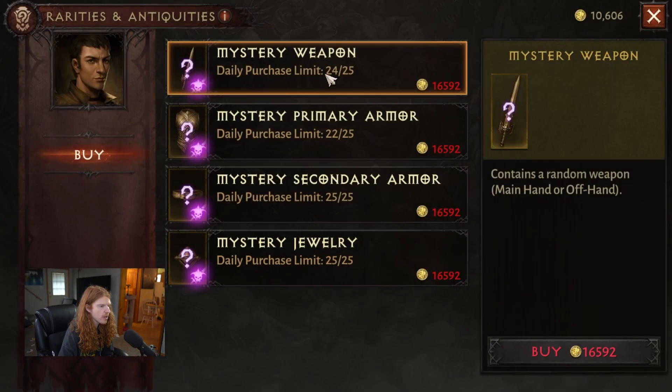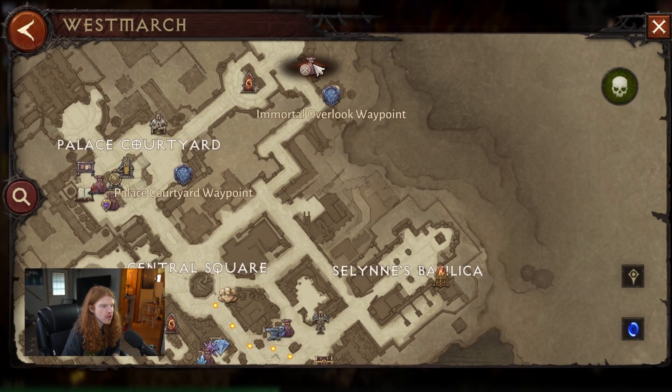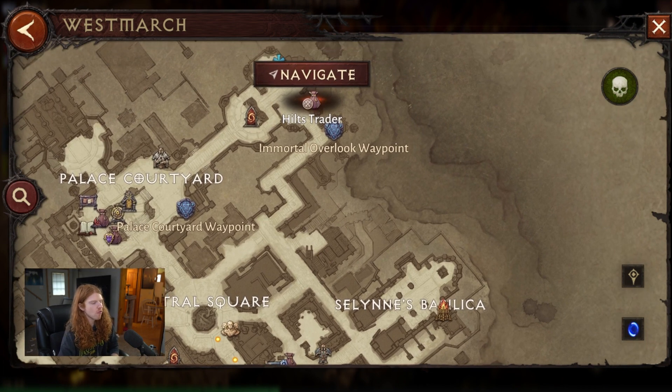Number two is the shop. You can go here and gamble for legendary invocations from mystery weapons and mystery armor. There's also a legendary you can get from the Overlook once per week at the Hiltz trailer as well.